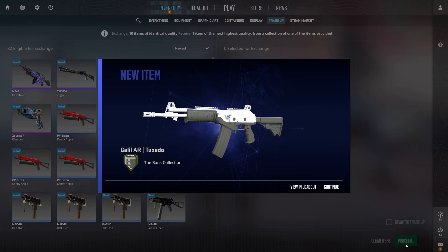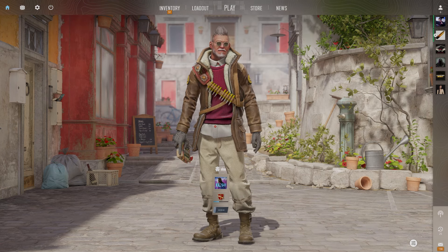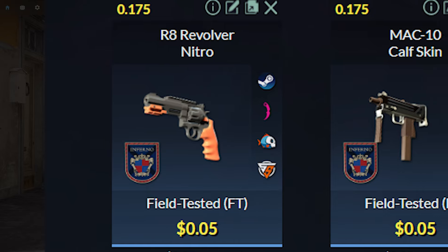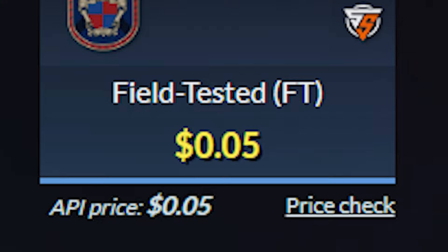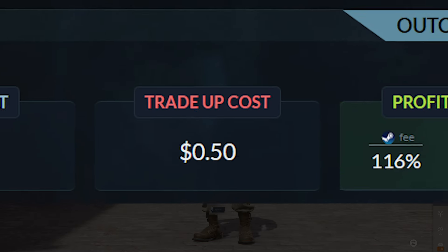A lot of people don't think there are profitable trade-ups under $0.50, so here is one. For this trade-up, we will be using 10 field-tested Industrial Grade 2018 Inferno skins. You can use the Revolver Nitro, the MAC-10 Calf Skin, and the Bison Candy Apple, which you can get for $0.05 each. The average float of the 10 skins needs to be less than 0.175, and the total cost will be $0.50.